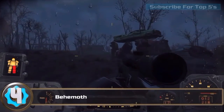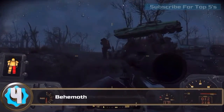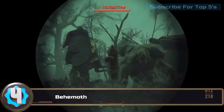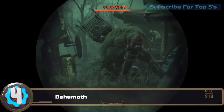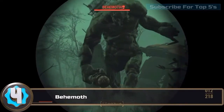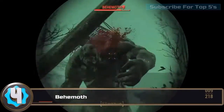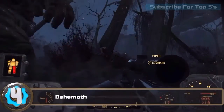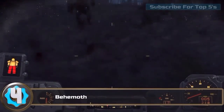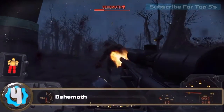Number four on the list is the behemoth — it is a huge super mutant. This one is quite a few levels higher so it did take a few bullets to get out of the way. If you ever come across one of these and you haven't got enough bullets, I highly advise you to run. As you can see, I'm flying away and even so I still can't get away quick enough.